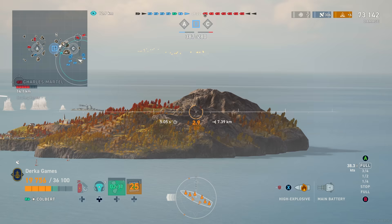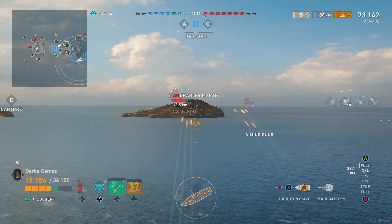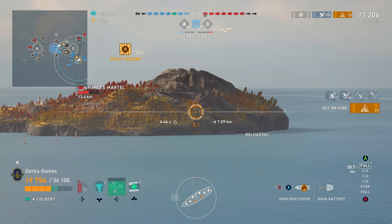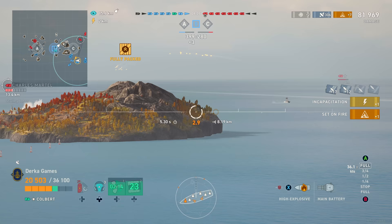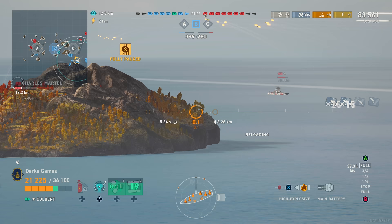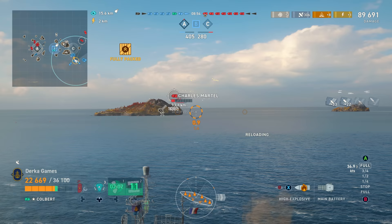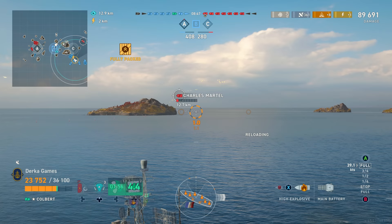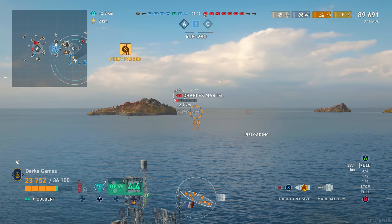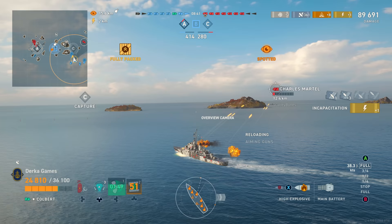Lots of shatters, but the AP can be pretty good if someone gives you broadside. Penetration values aren't great — picture a Fletcher facing a battleship: unless they're straight broadside, you won't pen much unless you're close or aiming at the superstructure. We do get a couple of decent salvos on a Yamato later this game, so keep an eye out. The AA is surprisingly just okay, despite these being dual-purpose guns — every gun was designed to shoot aircraft, which was Colbert's original purpose for the French navy.